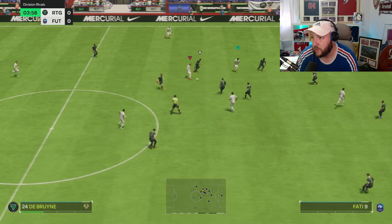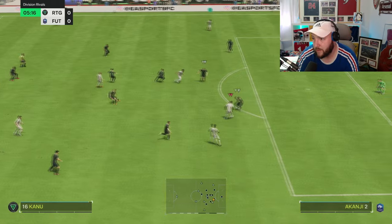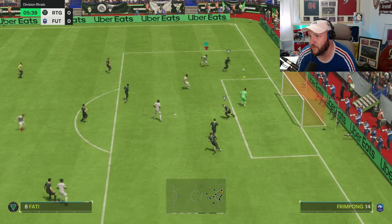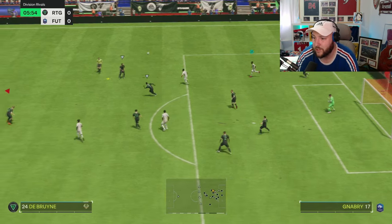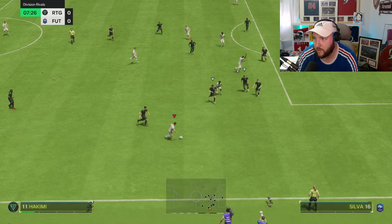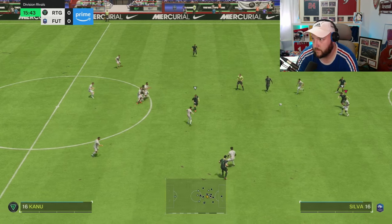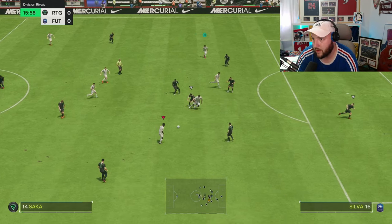One opportunity already, let's see if we can get some more. Kevin De Bruyne repays the favour, lovely touch. Karnu and a goalkeeper movement there — good save from the keeper. Karnu on the ball, a bit of skill, lovely step over, good pass as well. The through ball down the line — gone to the wrong person, that's a shame. Karnu using that strength, lovely hold-up play.